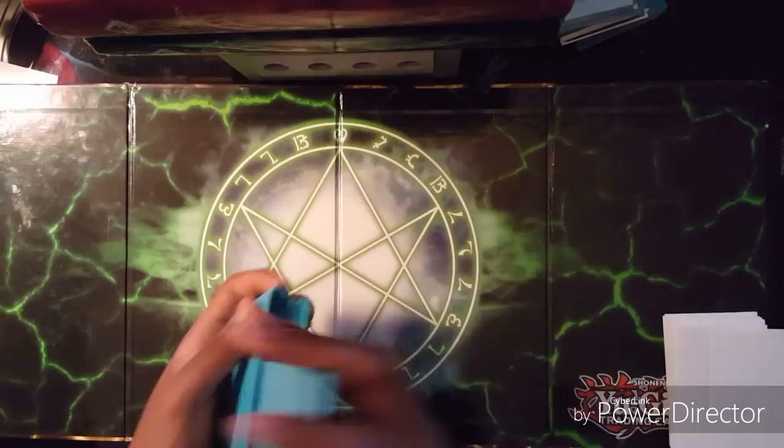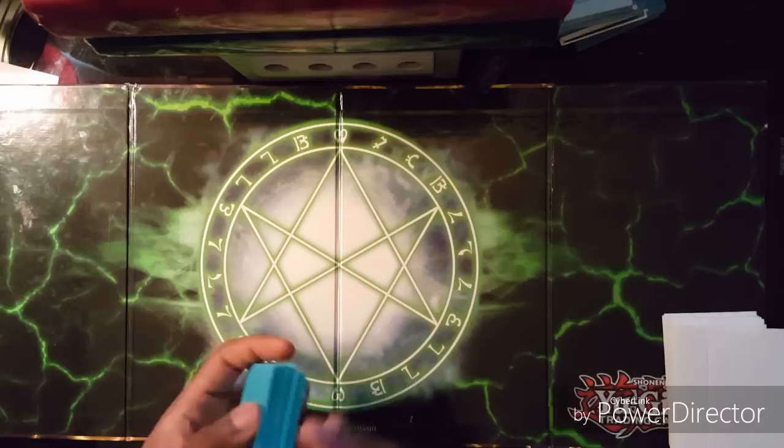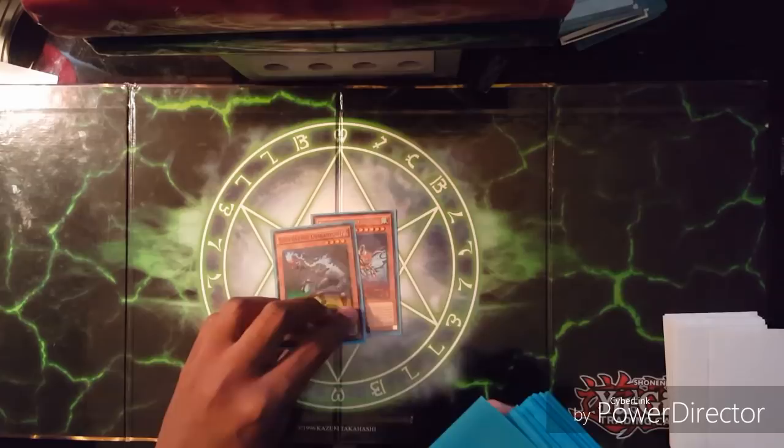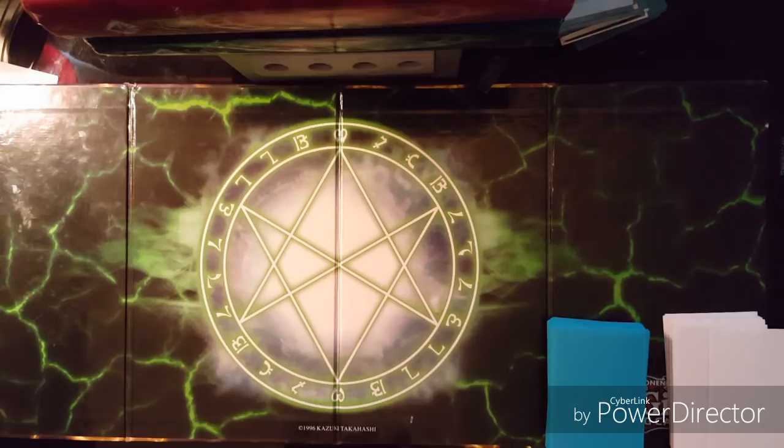After the way the fourth one ended, let's do one more and see if we can make a super big field, or at the very least find a way to end the game. This is a going-second deck. We shuffle up, give it to the opponent to cut. We draw — three is already Ultimate Conductor Tyranno, and by six this is still not bad.